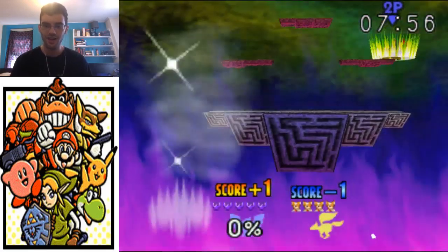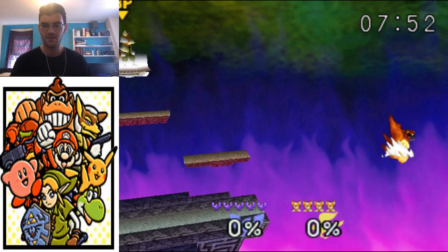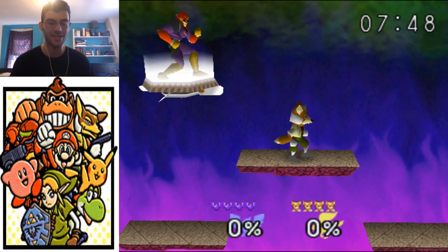And then you can just roll and do this, and it's the best form of taunting there is. All right, that's it for me. Now you know how to land the down B. I'll see you later.